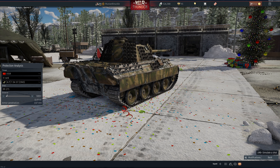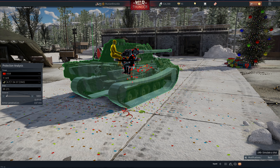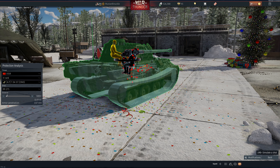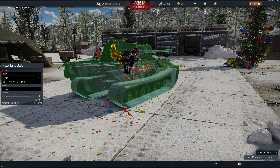So if you see a Panther, don't worry too much. Keep in mind where you can get in, which is basically everywhere except for the front hull. It's incredible how many places you can get in.